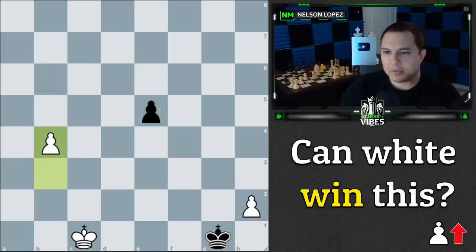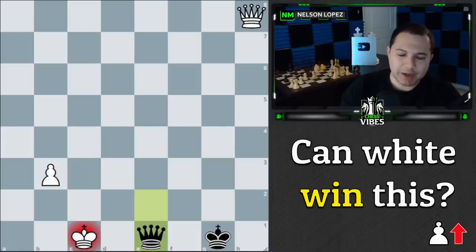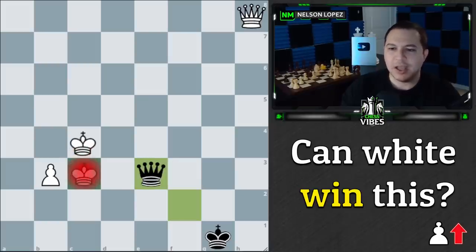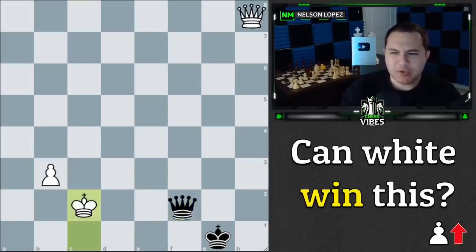We can throw in some random checks, but we can't force anything — it's an easy draw. What about the other side? If we play h4, black does the same thing. We get the queen, black gets the queen again with check. This one looks a little more promising — maybe we can use our king to hide behind the pawn — but it turns out we can't. Black keeps putting us in check: queen to f2 check, queen to e3 check. According to Stockfish, it's dead equal — a perpetual check we can't avoid.